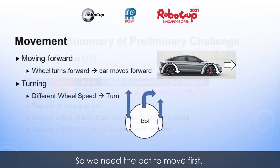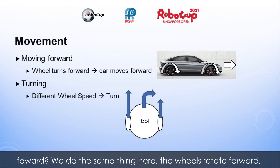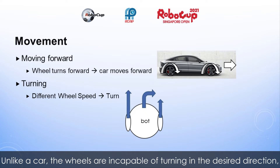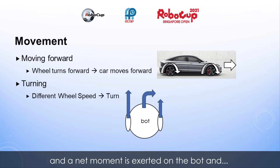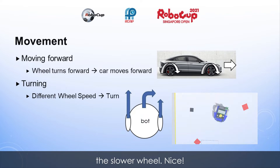So we need the bot to move first. You know how a car has wheels and the wheels turn to move the car forward? We do the same thing here. The wheels rotate forward and the bot moves forward. Now we also need to turn. Unlike a car, the wheels are incapable of turning in the desired direction, so we instead change a wheel's speed relative to the other wheel. The faster wheel moves forward more than the slower wheel and a net moment is exerted on the bot, and the bot turns in the direction of the slower wheel.